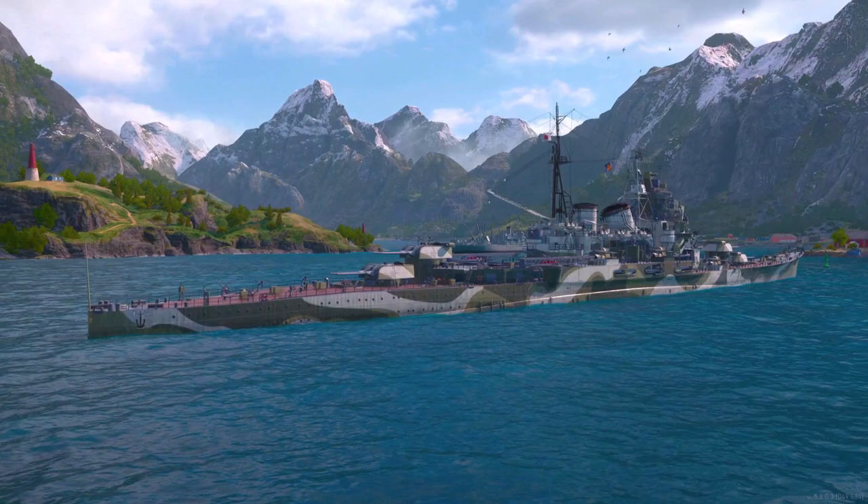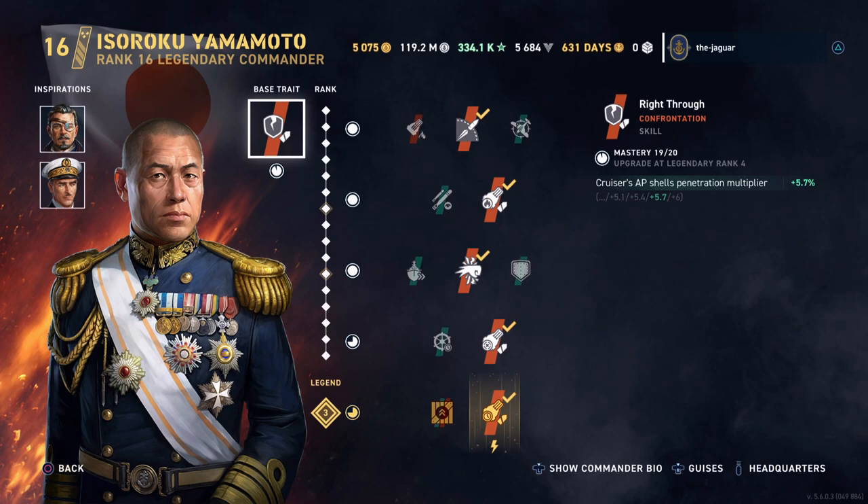Let's check out the setup of the ship and the commander, who is Yamamoto. I went with a sort of hybrid accuracy build — it's not a complete accuracy build. Right Through is the base trait, which improves the cruiser's armor-piercing shell penetration multiplier.